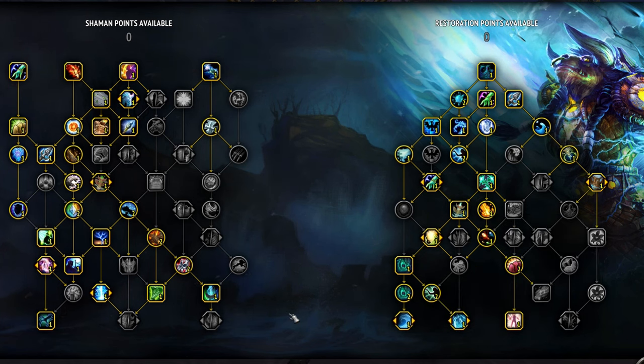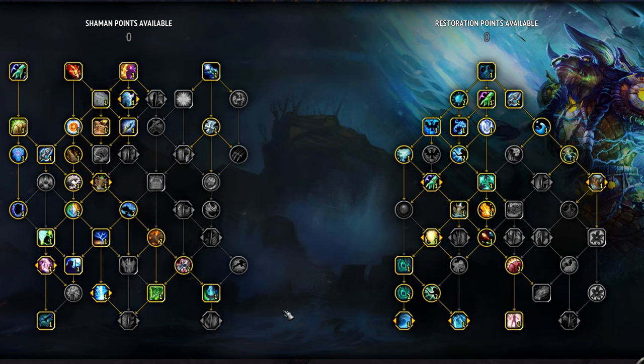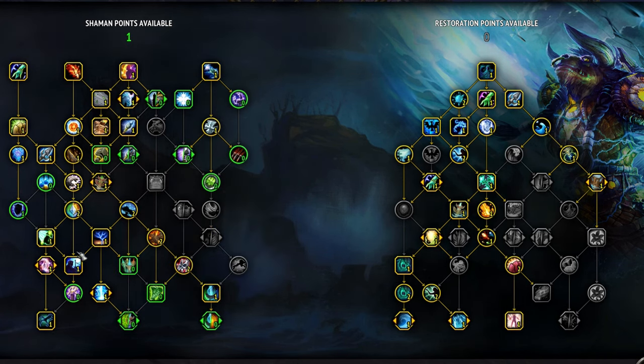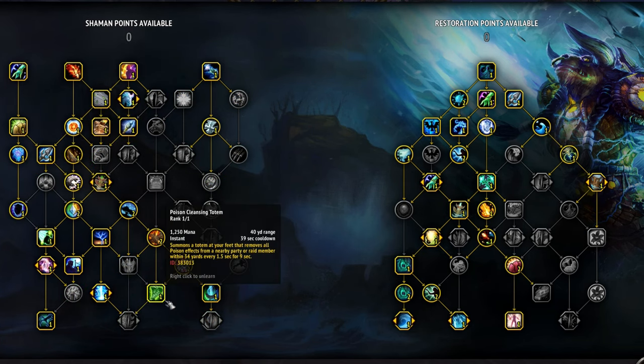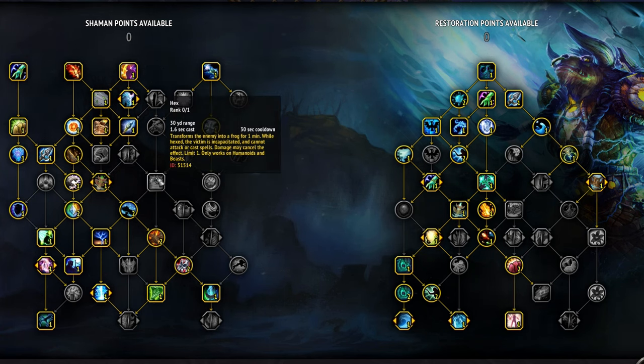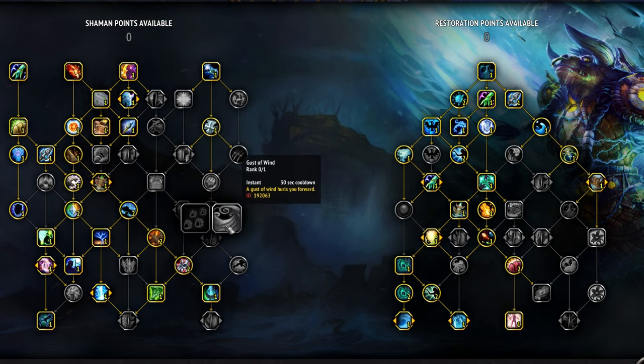There are a couple of minor talent variants you'll want to consider depending on the affixes. During Afflicted Week, you're going to want to pick up Poison Cleansing Totem for every dungeon — this talent is incredibly OP against Afflicted, as it will clear two Afflicteds on its own without even having to target anything. During Incorporeal Week, you'll want to grab Hex so you can help with that affix. During Entangled, Gust of Wind will make the affix a little easier to deal with, but it's optional.